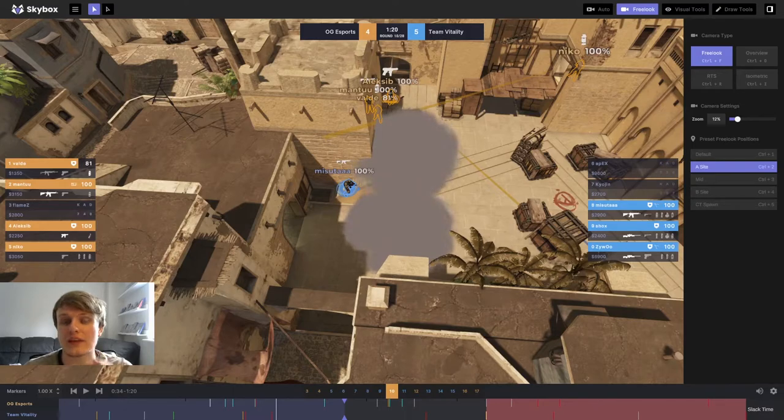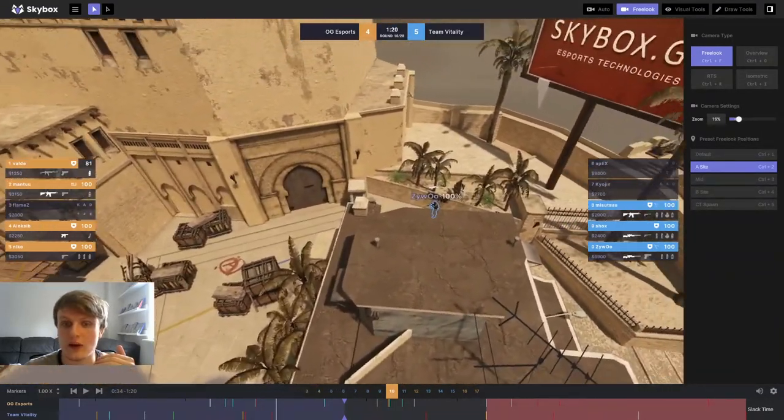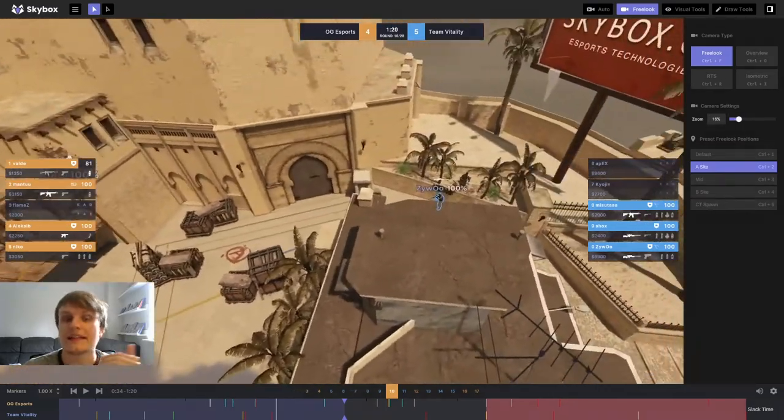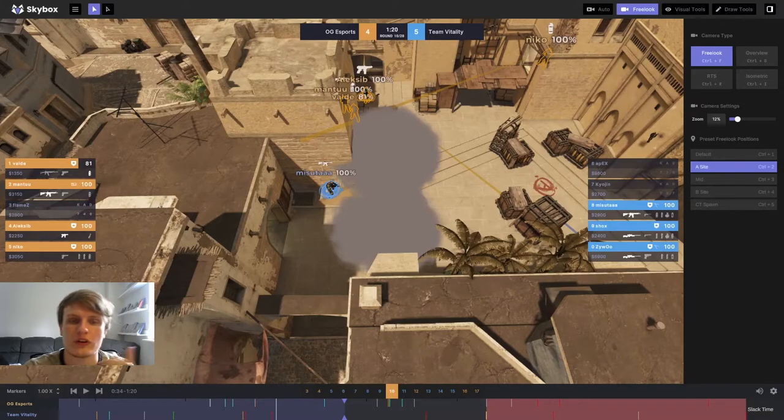It's a lot easier for them to get to jungle and connector without exposing too much to the AWP in CT. And they need to take some control here — they can't just sit on the site and plant. It's going to be a much easier retake for Vitality if they don't have further control of the site. So basically they need to either take control of this area or take control of CT. CT is going to be difficult to run down with the AWP, so instead they focus on jungle and connector.